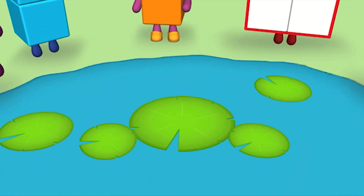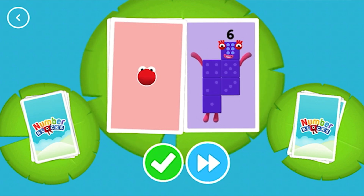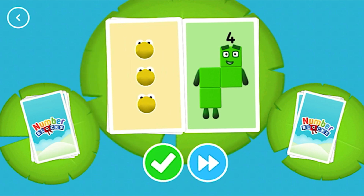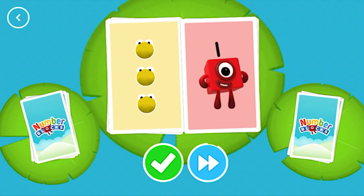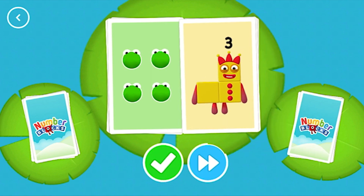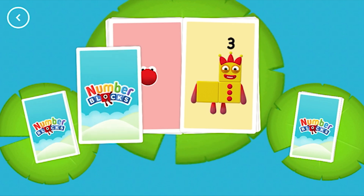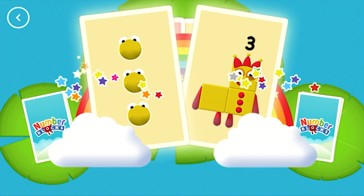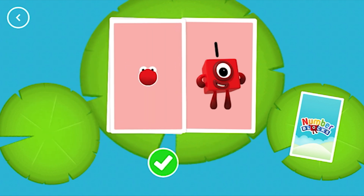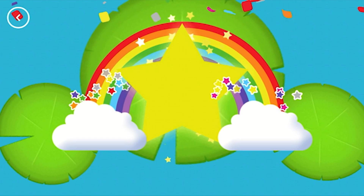Hello! Yay! Three. Six. One. Four. Three. One. Four. Three. One. Three. Three. Snap! You've found two cards that show the same amount. Six. One. Snap! You found two matching amounts. You did it! Yes!